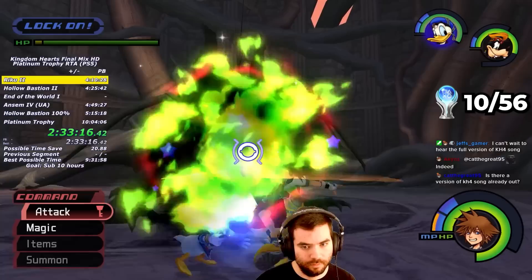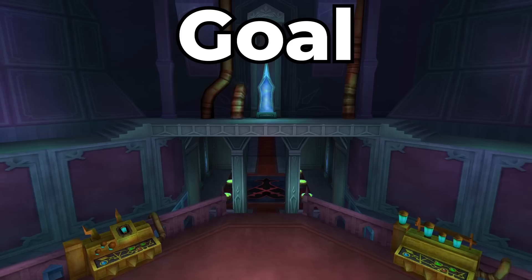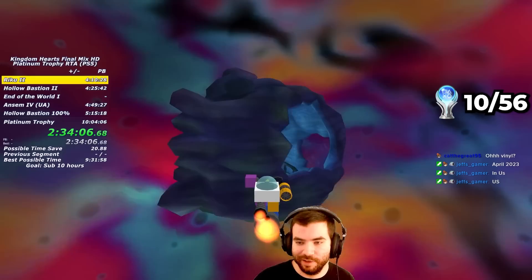You might think I'm going to fight Riku Ansem now, but when you beat Riku Ansem, the battle level of most worlds increases by a lot, making it take longer to defeat even basic Heartless. Therefore, my goal now is to finish Atlantica, some early Olympus Cups, and do as much world cleanup as I can before fighting Riku Ansem, to avoid extra hassle from the increased battle levels. Now let's go to Atlantica.